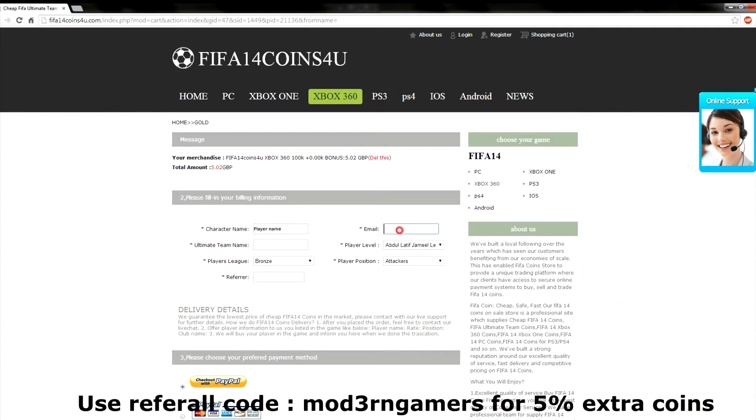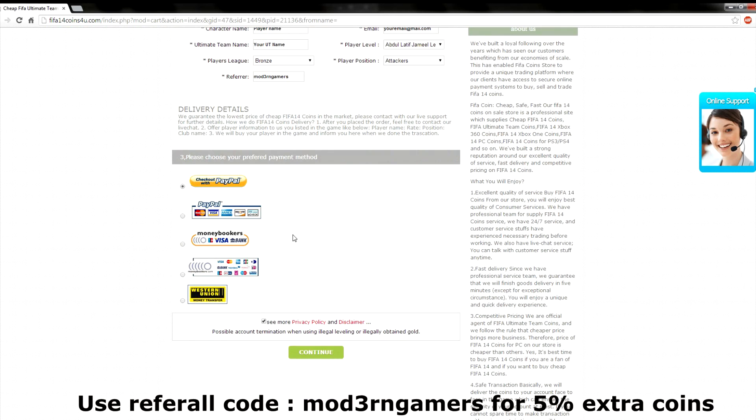All you have to do is select which console you want, then once you've selected it, select the amount you want to buy, click buy, then fill out this little form, then set your payment option, pay and then contact customer support, tell them you've paid.